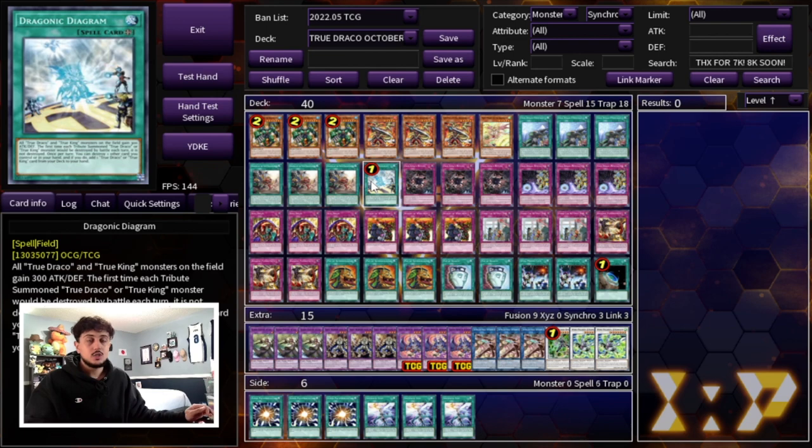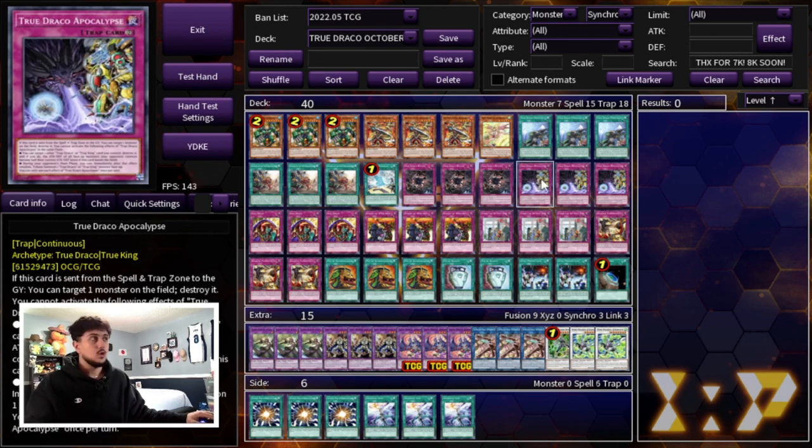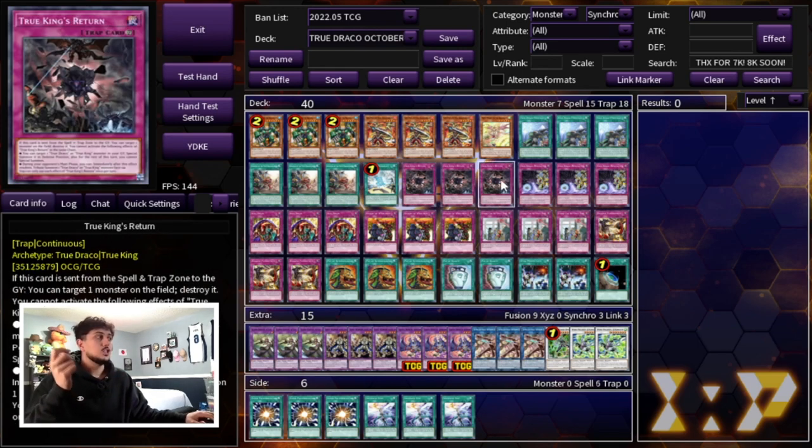We are still playing the one Draconic Diagram — you have to be playing this, it's a generic searcher for your deck. Then we're playing three True Kings Return as well as three True Draco Apocalypse. You have to max out on these because they're just really good on their own. Apocalypse is insanely powerful, and Return special summons from your graveyard, which gives you extra monsters on your side of the field to help push for damage. You want to get to these as fast as possible because once you have them in rotation — even just two or three of the names in rotation along with your floodgates — you're pretty much going to be winning the game.